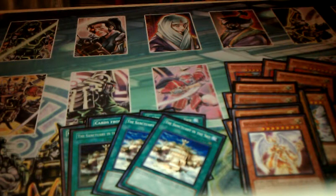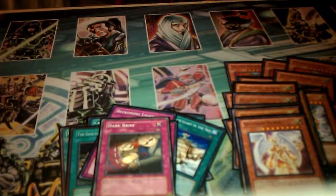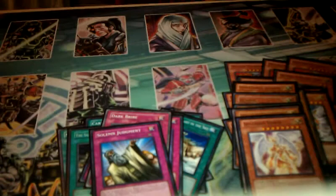On to traps: Dimensional Prison is pretty much a staple nowadays. Beckoning Light — just for getting Honest or something decent back from the grave. If your opponent summons something, chain with Beckoning Light and get Herald of Orange Light to negate it. Mirror Force — staple. Dark Bribe is a counter-trap card that works well with Agent of Angel Wisdom — it negates your opponent's spell or trap. Solemn Warning. And another addition from the starter deck: Divine Punishment — with Sanctuary in the Sky on the field, this negates any spell, trap, or effect monster's effect and destroys it. It's really awesome. I would put Solemn Judgment in but I only have one and it's in another deck.